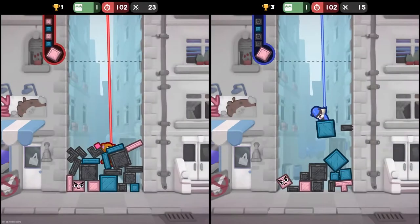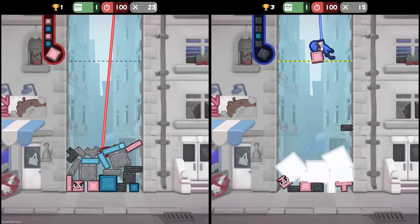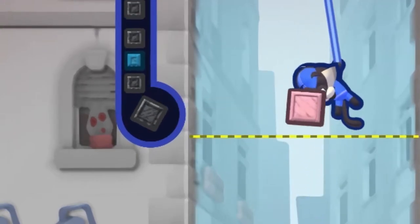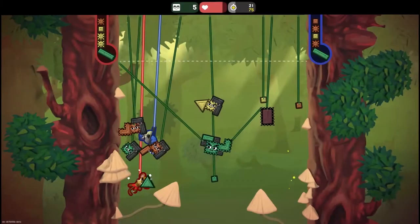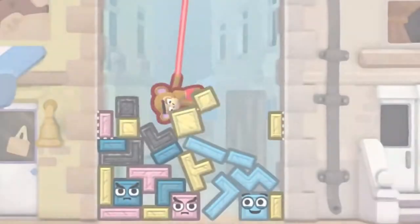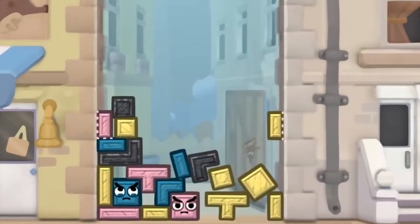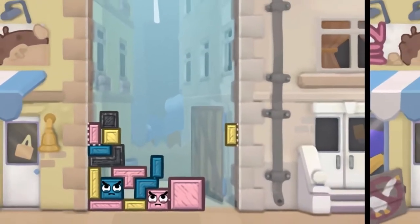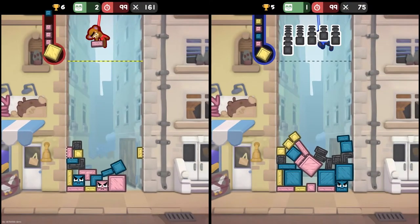Clearing all of a particular color means you remove it completely from that game — it won't appear in your queue of pieces anymore. So when you're trying to get the best time on a level, a good strategy is to figure out which colors you can eliminate first. If you can get a color match that cascades into another color match, that's great, and if you're versing another player, that'll cause garbage to fall down on their side.